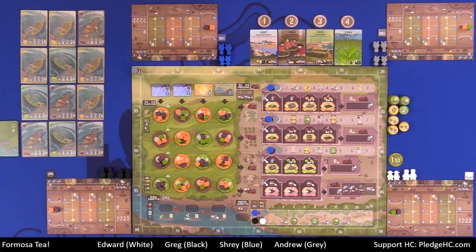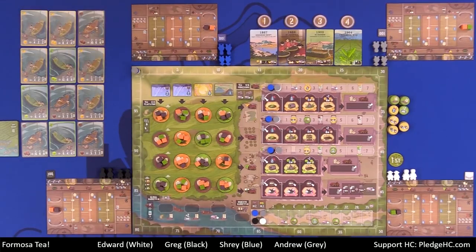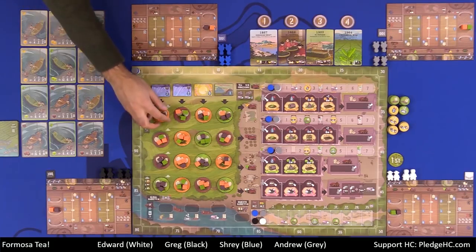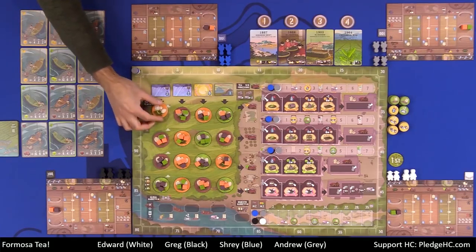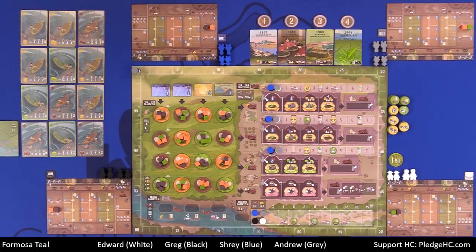There are three types of tea: black tea, represented by brown cubes; green tea, represented by green cubes; and oolong tea, represented by orange cubes. Orange and oolong kind of works; black and brown, it works. Below those are flower bud discs of the three different types of tea — orange, green, or brown discs for the three different types of tea.